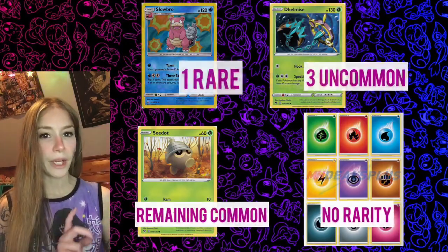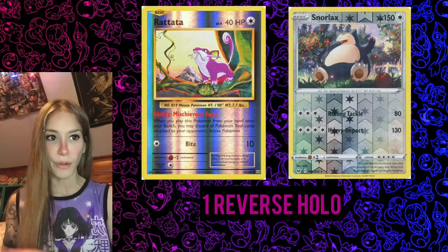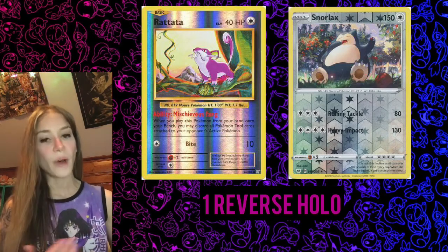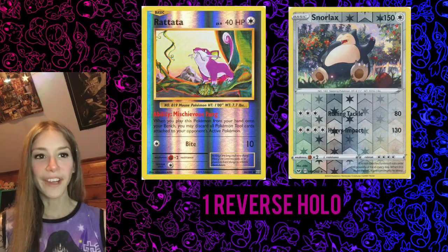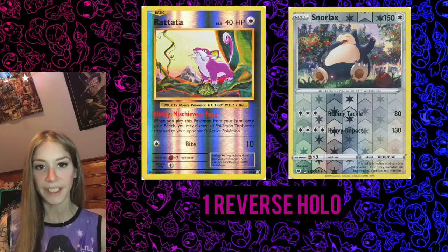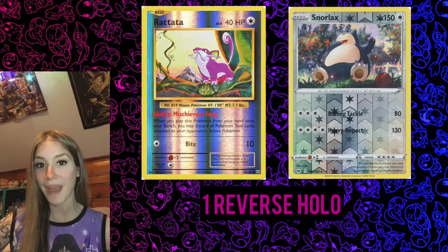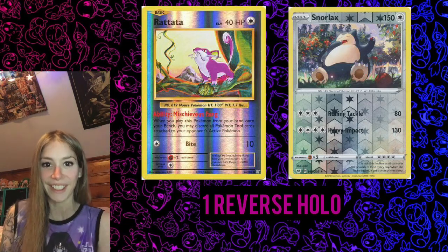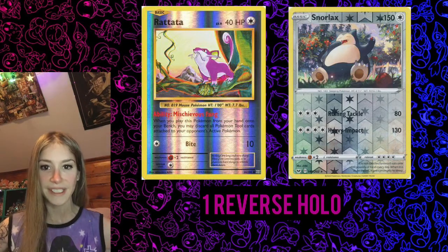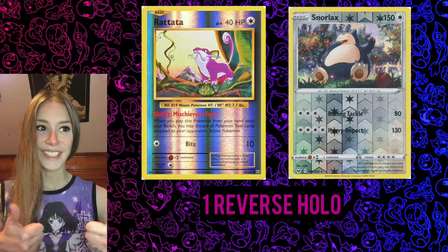Each pack is also guaranteed to include one reverse holo card. That means the entire card is holo foil except for the picture of the Pokemon. Every card comes in a standard normal form and a reverse holo form. The reverse holo isn't anything special, valuable, or rare just because it's shiny — it will have the same rarity as its normal version. For example, a reverse holo Rattata is still a common card. But a reverse holo Snorlax is the reverse holo of a rare card, so your pack now has two rares in it — a little bonus. Getting a rare reverse holo is better than a common reverse holo, but it's nothing crazy. Don't let anyone fool you.